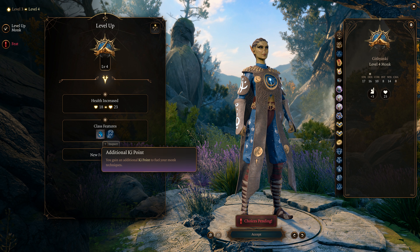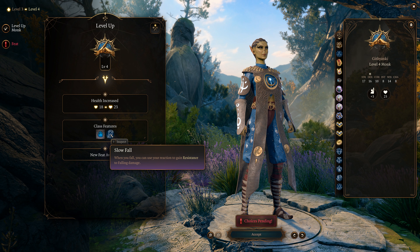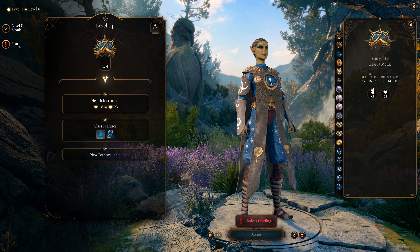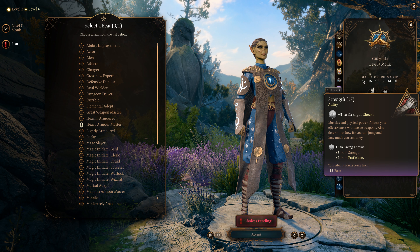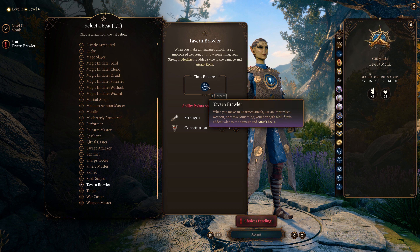At level 4 we get another ki point and Slow Fall, which gives us resistance to falling damage. For this level's feat, we're taking Tavern Brawler and using the ability improvement to bring Strength to 18 — that's why I put it at 17 to start. With Tavern Brawler, when we make an unarmed attack, throwing, or improvised weapon attack, our Strength modifier is added twice to damage and attack rolls.